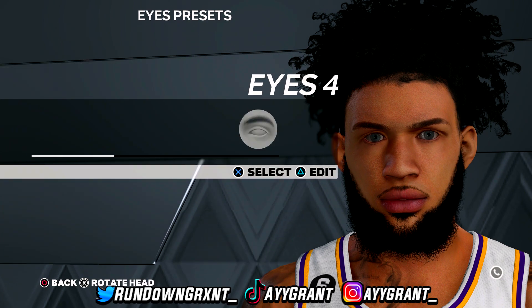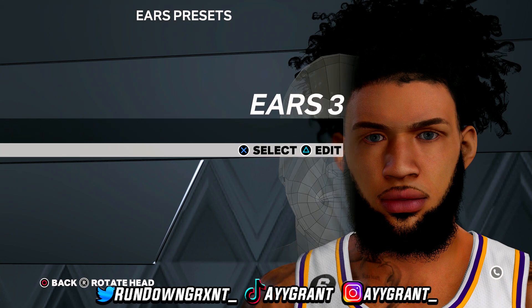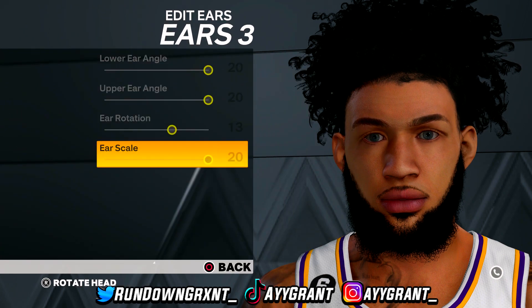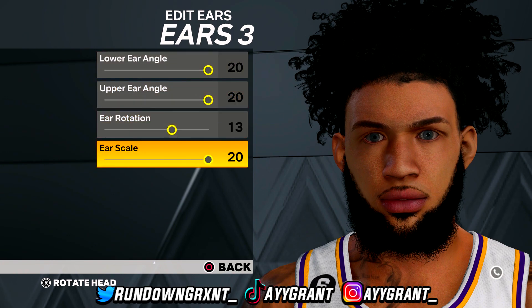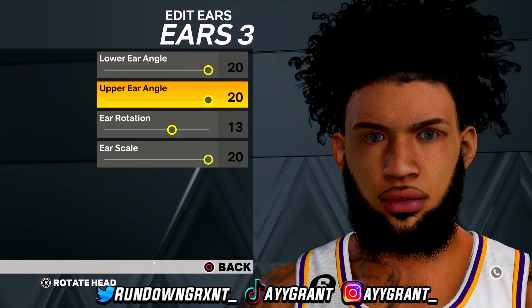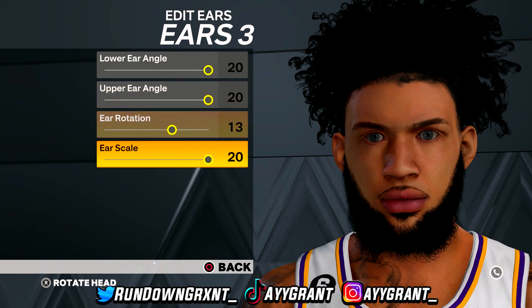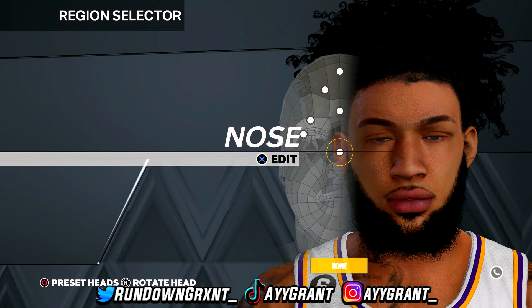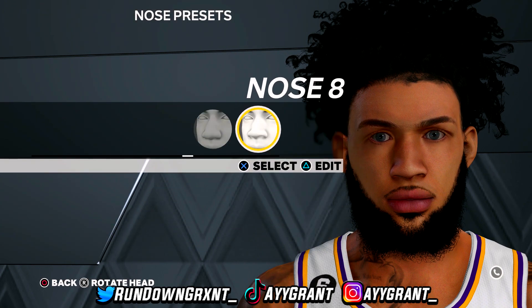For ears, go to ear 3. The settings for ear 3 are: lower ear angle at 20, upper ear angle at 20, ear rotation at 13, and ear scale at 20.